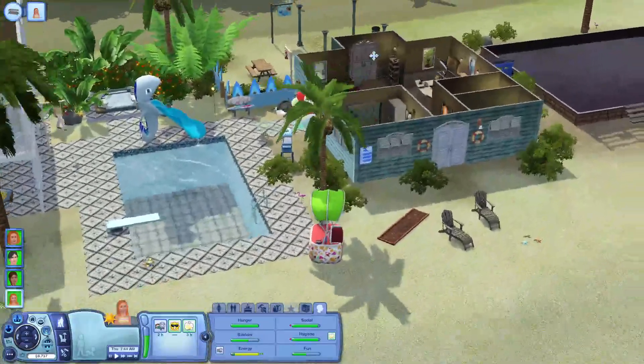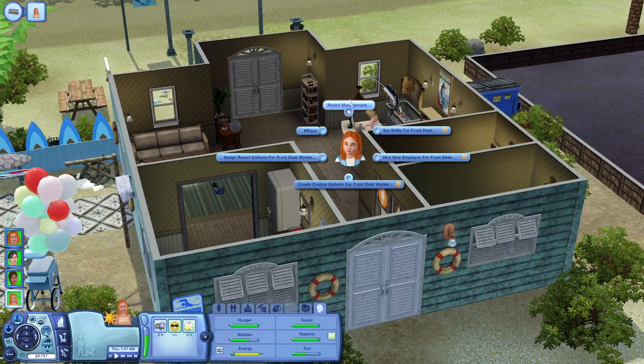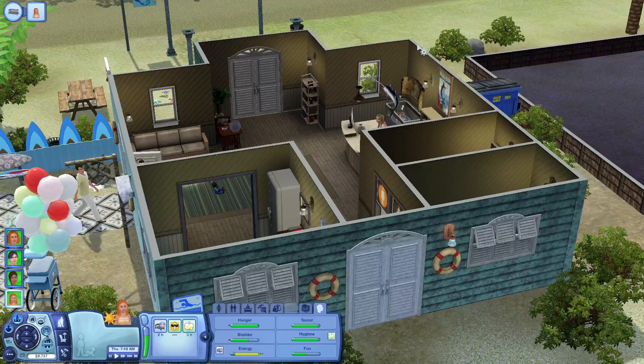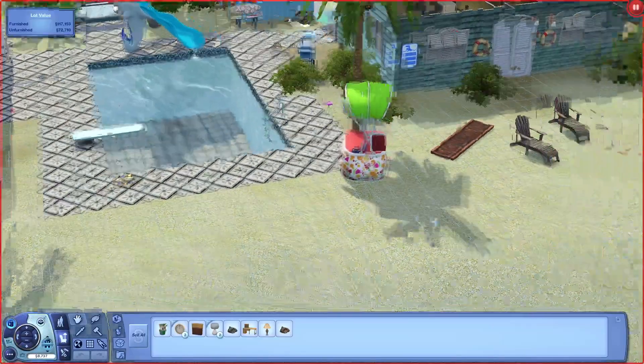Something I want to do — the resort now has a resort management option. I can click on it. The resort is finally at four and a half stars, which is great! I want to add on to it because we do have a little bit of money.